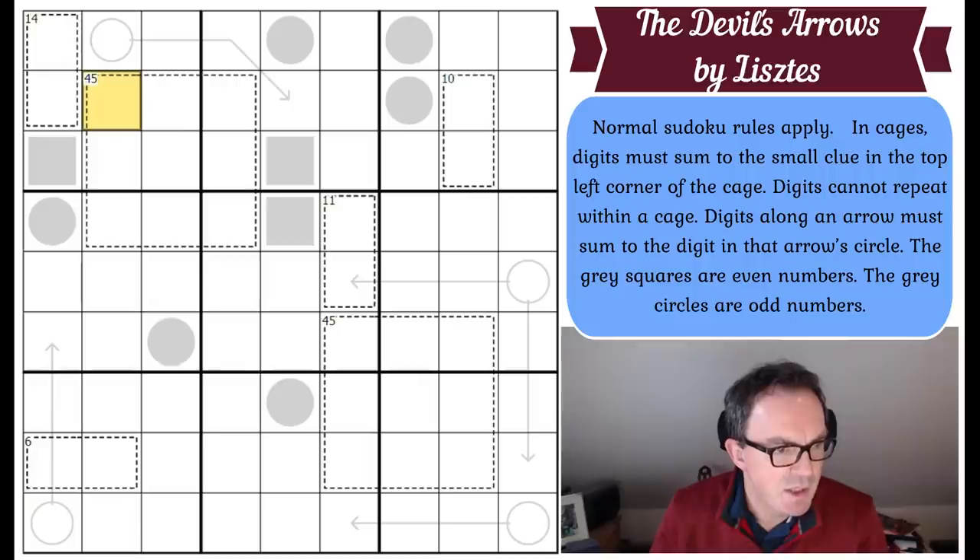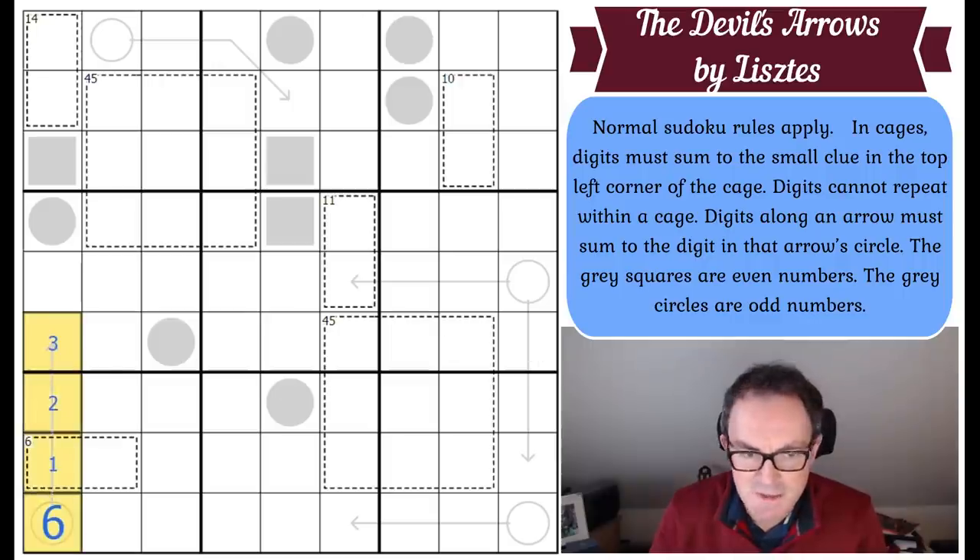Digits along an arrow must sum to the digit in that arrow's circle. So if those three squares were one, two, and three, this would have to be a six, because one plus two plus three equals six. The gray squares contain even numbers, and the gray circles are odd numbers — so we've got more odd numbers than even. That should all help. Click the link under the video to play along, and now let's get cracking.